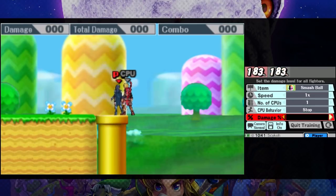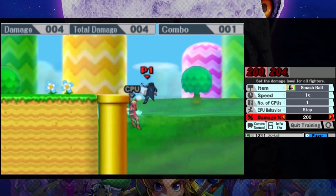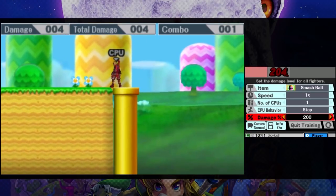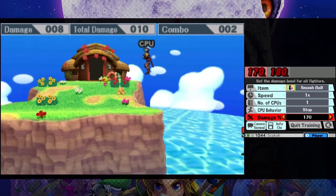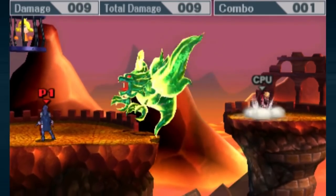Over in the 3DS version, for some odd reason, if you grab onto a ledge as Lucina or Marth, then have someone steal the ledge from you and use a counter, it flings you off the screen to your death. This doesn't seem to happen with any other character, and as you can imagine, it's not exactly useful — unless being extremely fast is your dream.